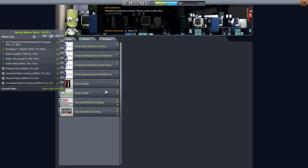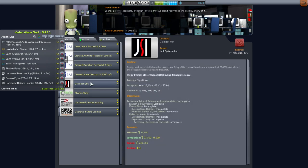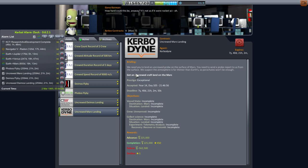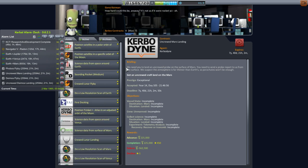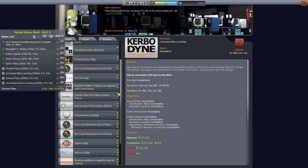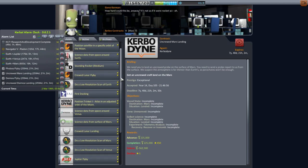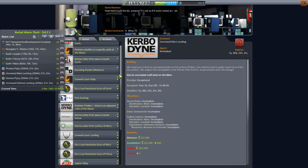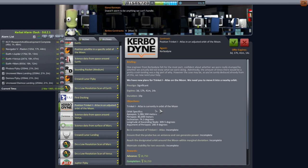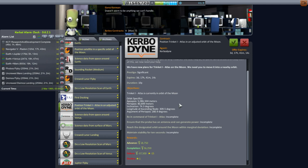Looks like all the expected contracts were fulfilled. The only contracts we currently have active, except for the automatic ones, are Deimos flyby, Phobos flyby, Deimos landing, and Mars landing — which brings to mind the fact that we need to test the radon rocket again. We had engine failures on that rocket. Maybe I should just launch with a dummy payload — we've got plenty of funds. We could just test it with a dummy payload and see how it works.